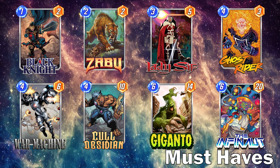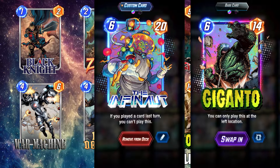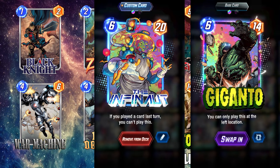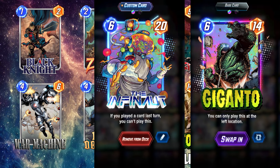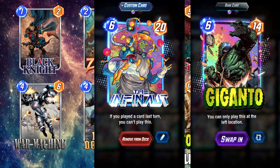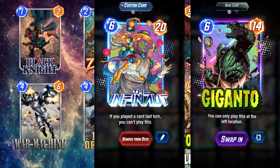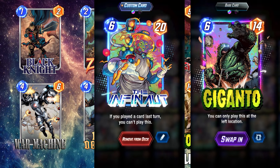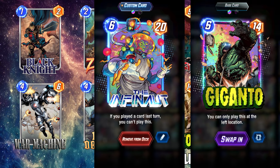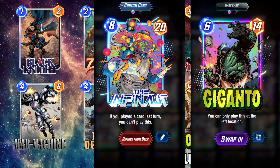Finally in the must-haves, I'm going to lump together the two largest cards in the list: Giganto and The Infinaut. They are must-haves because they are great targets to be discarded, making your Ebony Blade have potential huge value and being great to be pulled back by your Ghost Rider. They both work extremely well with War Machine as well — Giganto doesn't get limited to the left lane anymore, and The Infinaut you don't have to skip turn five to play him on turn six anymore. The 20 power on turn six is a strong play, but you've got to make sure you've strategically filled up your other lanes beforehand.